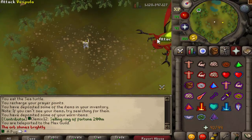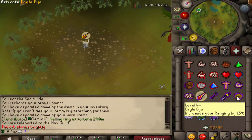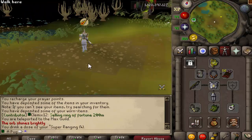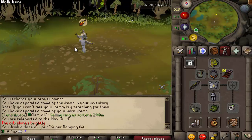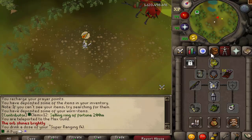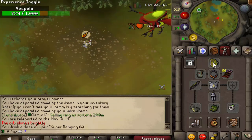The last one we have is Vespula. Vespula is pretty simple as well - it is very easy. If you have a Serp Helm, bring it. Bring your best Mage or Range gear. Twisted Bow does work on it - it's not 100% effective but it's still decent. Basically the Twisted Bow has two different boost levels for different monsters, and this is one where it hits less. But as you can see, that's definitely not an issue because we're tearing through it pretty quick.